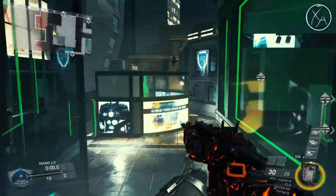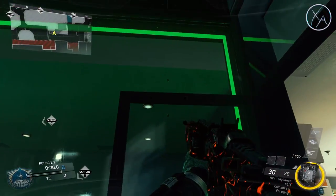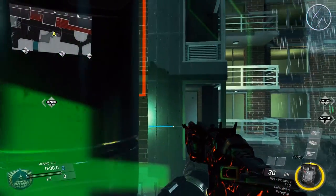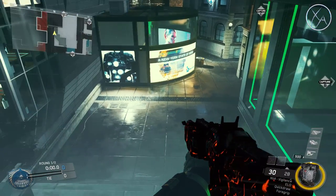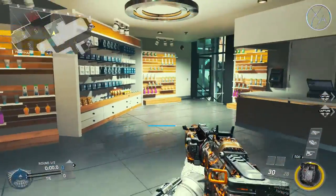Now one last thing I wanted to point out: if you're in this pharmacy area right in here, you can actually jump on top of these doorways right here. It doesn't look like you can jump on this one, but you absolutely can, and you can also jump on top of the other one over here. Very straightforward and simple. I actually got caught by a camper chilling up in that corner there, so just be aware of people that are camping up there — hopefully they won't take you off guard like they took me off guard that one time.